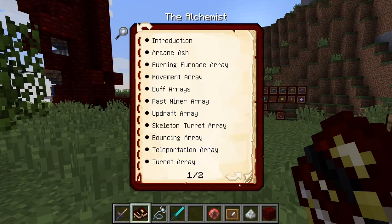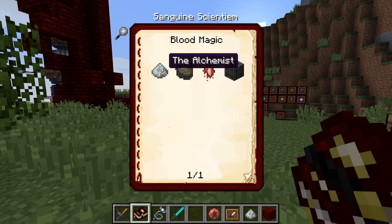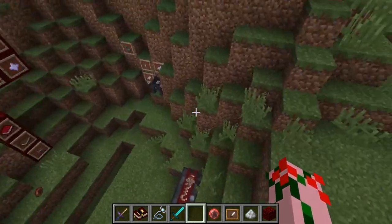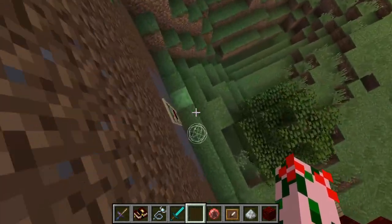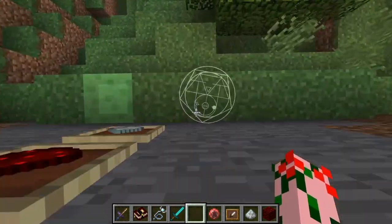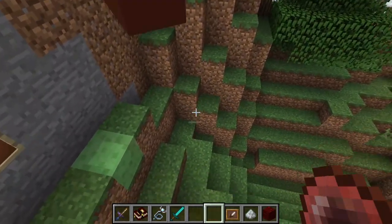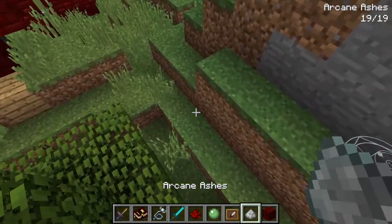Arcane ashes are the basic beginner stuff for Blood Magic — they help you make systems and slowly build up to everything else you'll want within this mod. You have a whole section on arcane ashes in the Alchemist part of the Blood Magic book. For a brief example, you can create a slime pad by simply putting down the right resources. Now what does that actually look like when making these things? Because the instructions are a bit vague, you have to do it in the right order or it won't work.